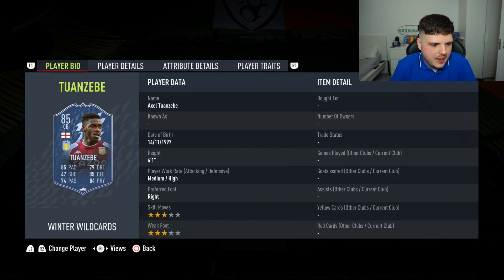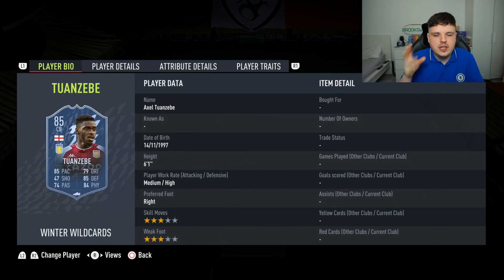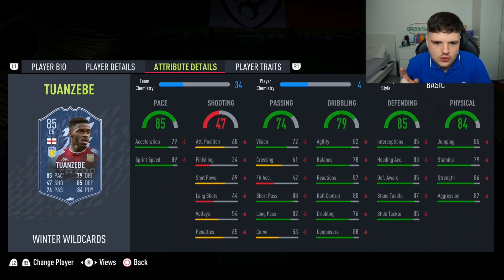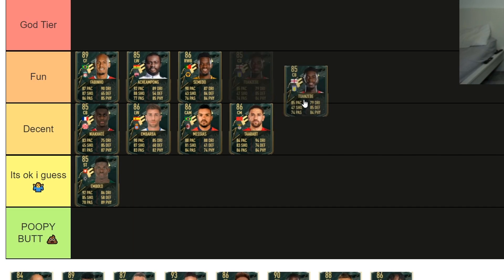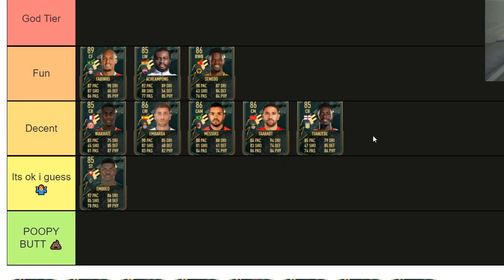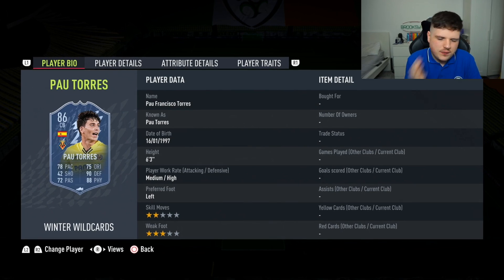Axel Tuanzebe is up next — Aston Villa man playing in the Premier League, which is just class to see. English 85-pace center back, medium-high, six foot one, three-star three-star — totally cool. Great agility and balance. I love what they've done with the dribbling on these cards — it's brilliant. Because he's Premier League, I'm going to put him into the Decent category.